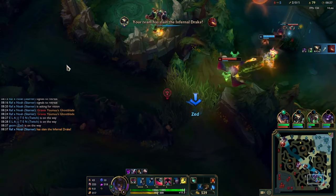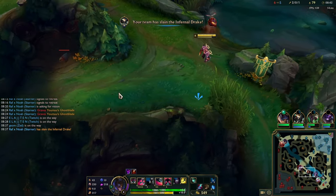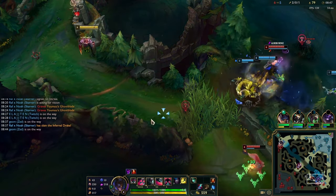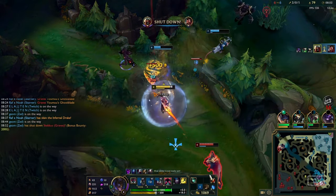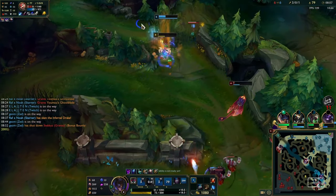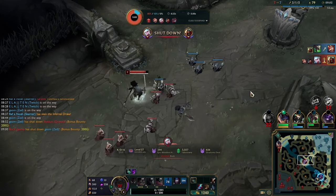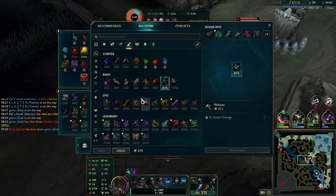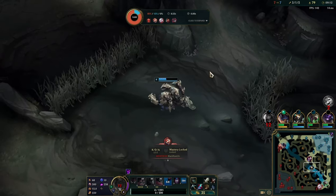I'm shoving the wave, I hit my eclipse proc and get a bunch of damage on Yasuo, but I see my bot lane and think I should go help them. I probably shouldn't have, because my team had no ults. I miss my Qs, I'm kind of tilted, I ult onto Smolder, tank three turret shots and die - but at least Smolder dies. I shouldn't have moved. I should have stayed mid after hitting that eclipse proc and just kept fighting Yasuo - I could probably have ulted him and dived him.